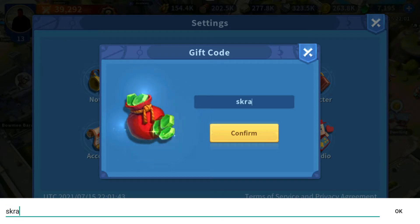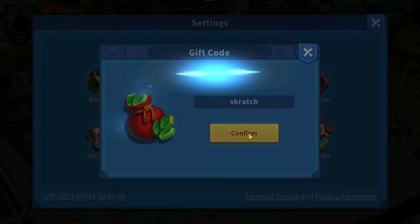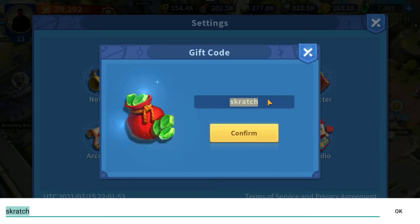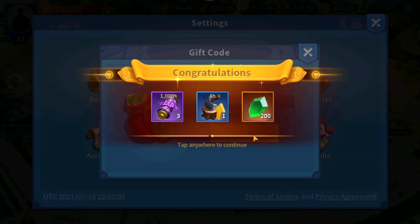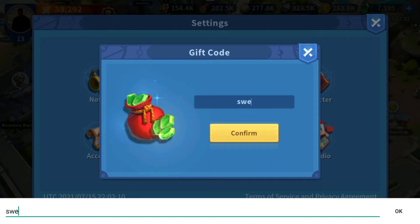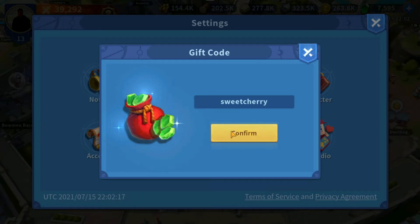S-K-R-I-T-C-H, Scratch. More gems. Sert. A-G-C-R — look at that, 200 gems. Sweet, sweet cherry — give me those sweet codes. Look at that, nice.